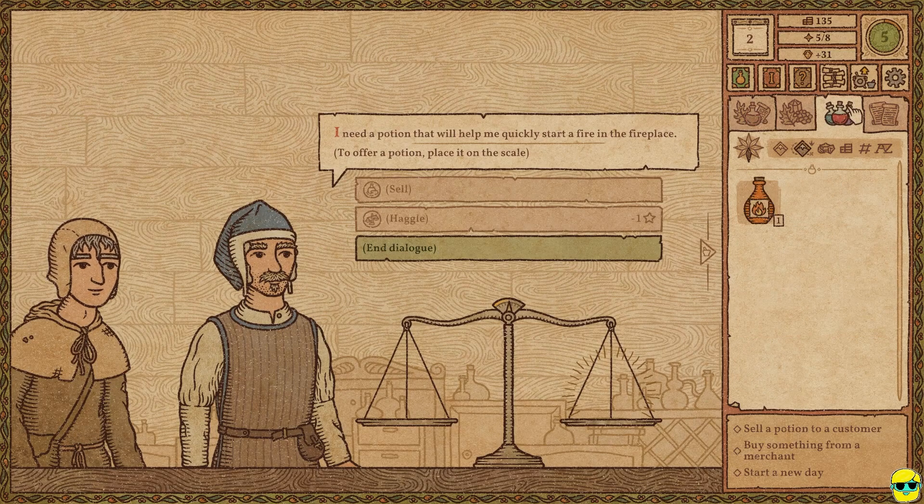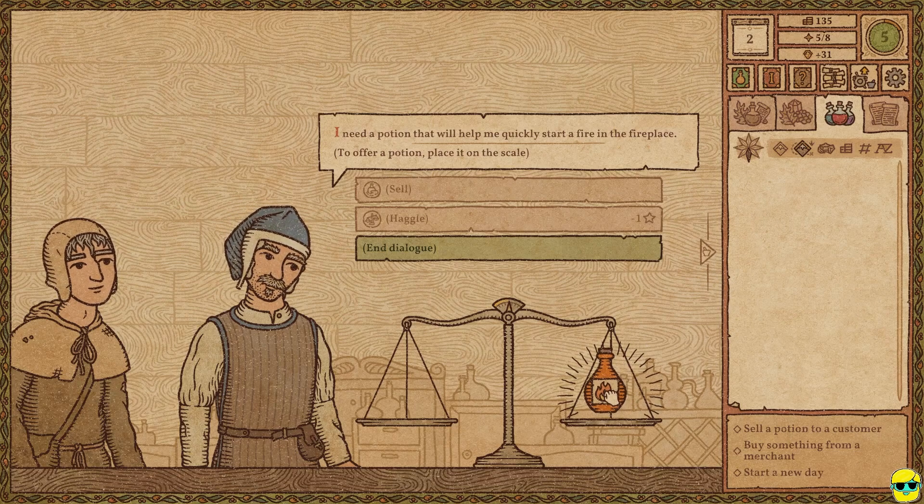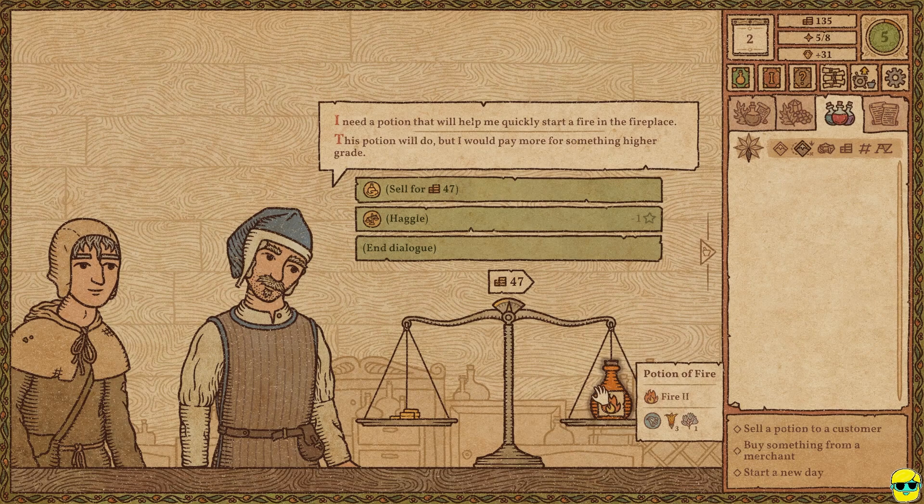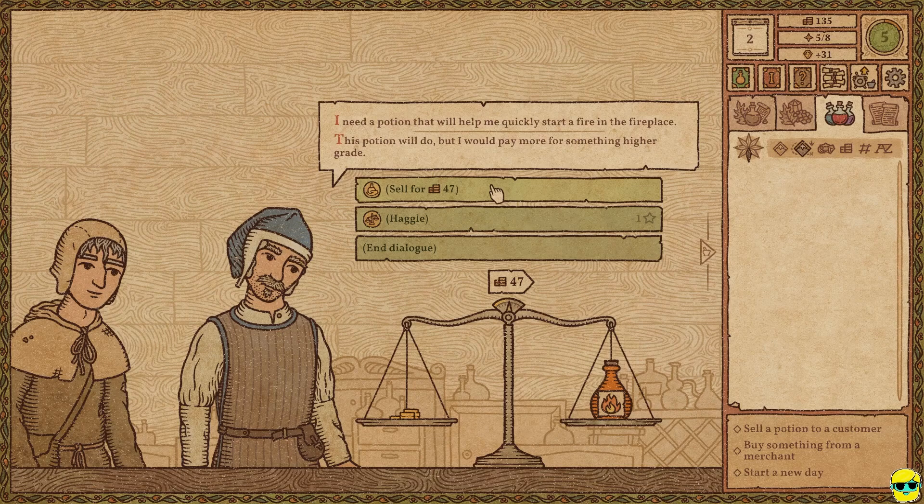We're going to sell the potion to this guy. I'll click on my potions tab, select a potion of fire, drop it on the scale, and watch his reaction — and he loves it. He says, 'This potion will do, but I would pay more for something higher grade.' This potion is fire two, and the highest we can make right now is fire three. He's telling you: if you give me a fire three, I'll pay even more. Generally you want to try to get level three if possible, but in this case it would have taken more ingredients than it was worth. I'm happy with level two, and we're going to haggle.